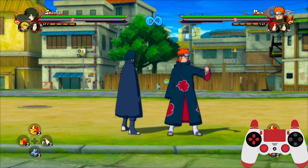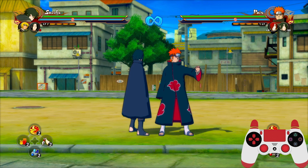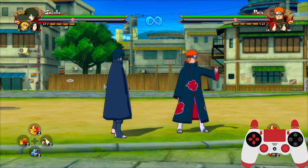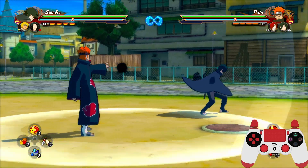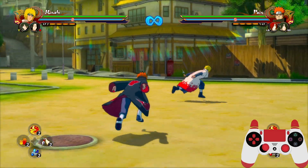The easiest character to practice this with is Pain, because his universal port is a big area and is easy to react to. The first one is just subbing and switching. This one for me was fairly easy — it's basically just subbing and switching.